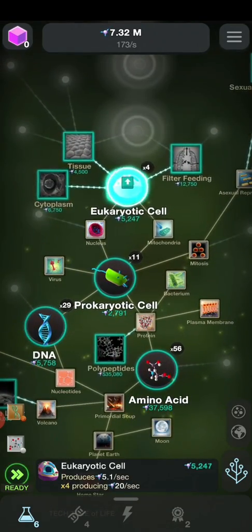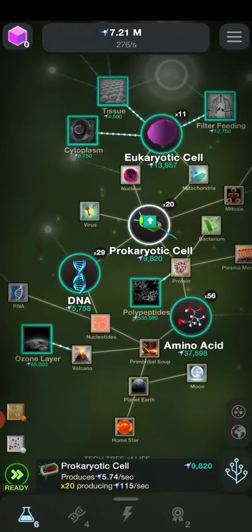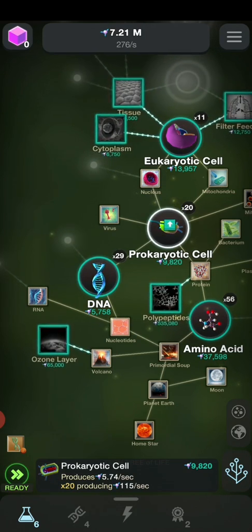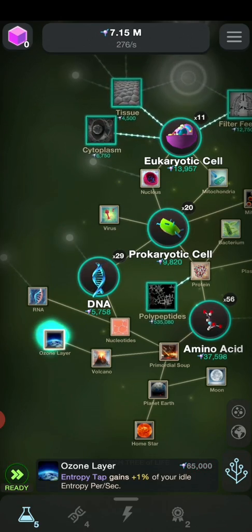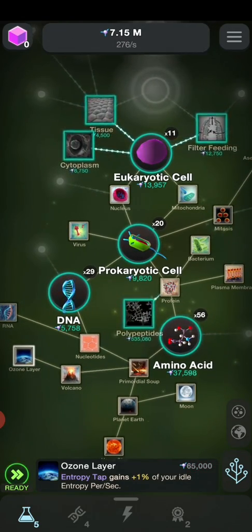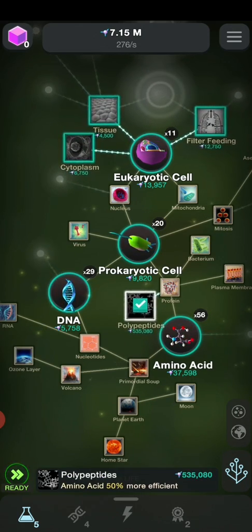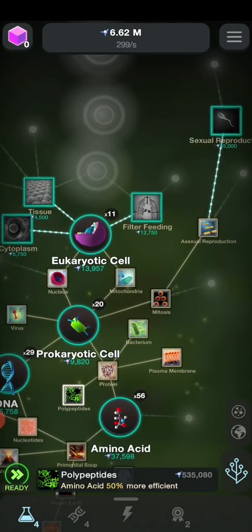That's kind of getting a bit too boring. We can get some more eukaryotic cells and prokaryotic cells, but to excite things more let's get ourselves the ozone layer, because the earth needs it to repel harmful ultraviolet radiation which is bad for our skin. Let's get ourselves polypeptides, which are basically proteins.